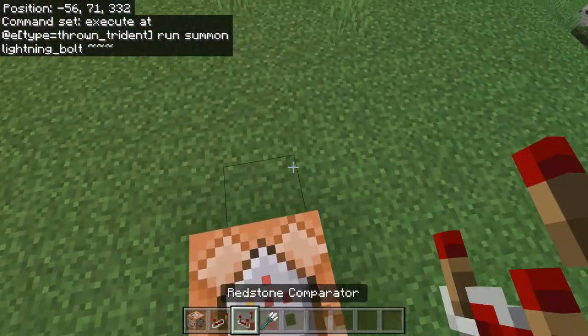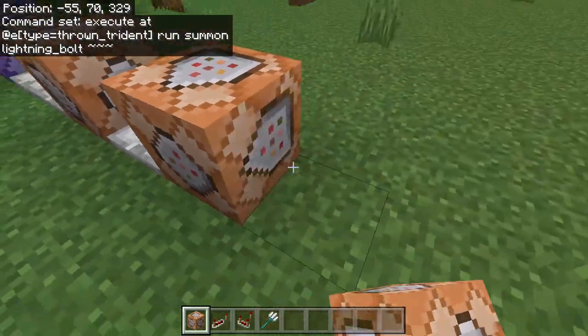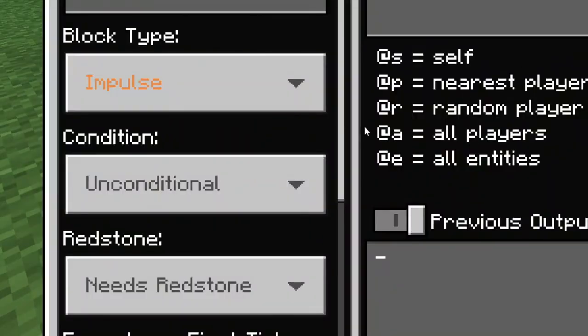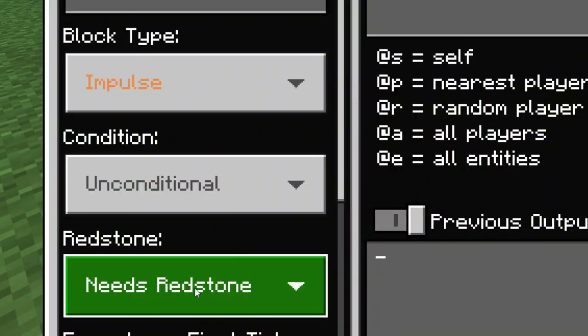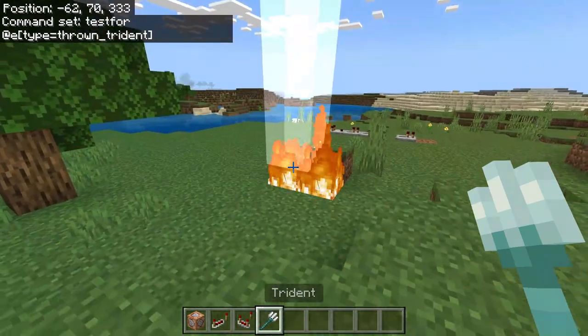Now we are going to place another redstone repeater and another command block. In this final command block, we are going to have it on impulse, needs redstone. We are going to say kill @e type=trident.